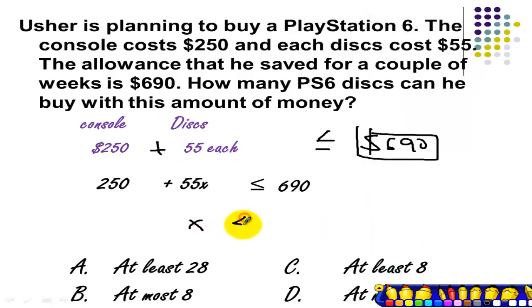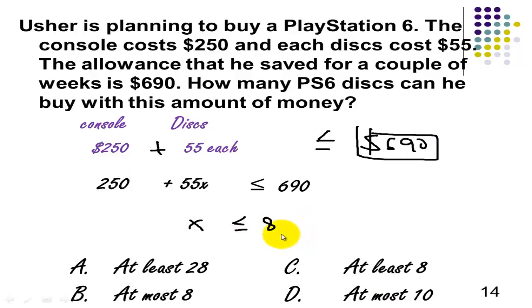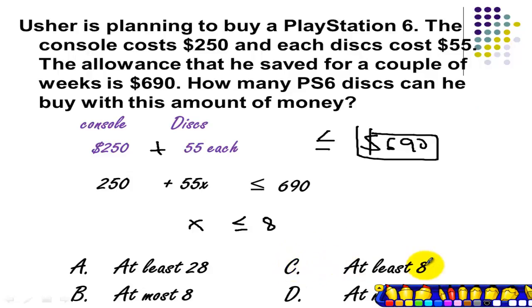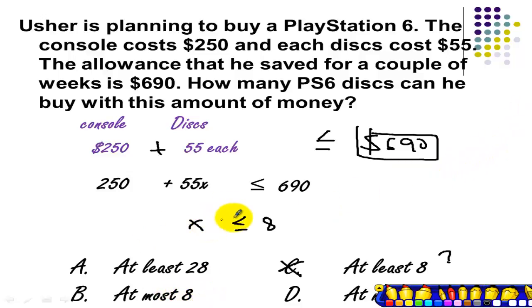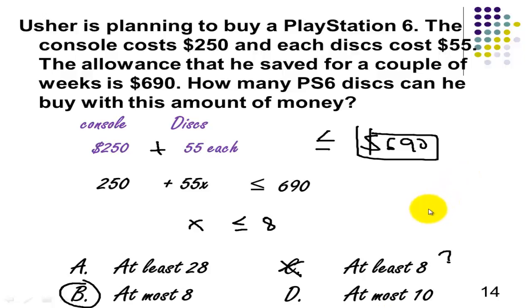So x should be less than or equal to 8, meaning the maximum number of discs he can buy is 8. Should we choose C — at least 8? No, C is wrong. At most 8? Yes — meaning 8 is the maximum. So x less than or equal to 8 can also be written as at most 8, and B will be our final answer. So there we go — this is one application of how to apply inequalities.